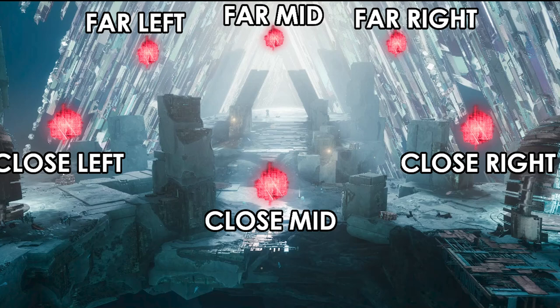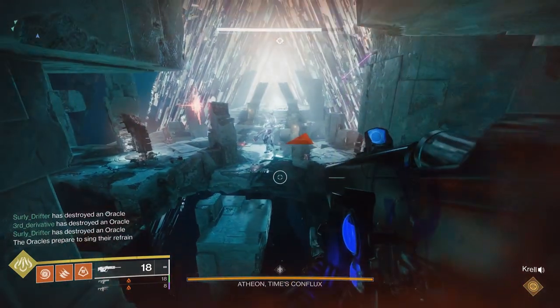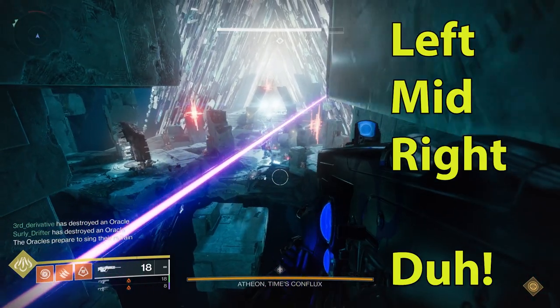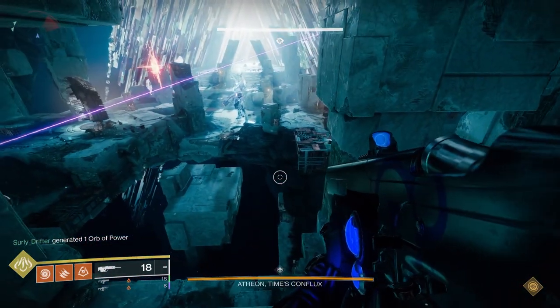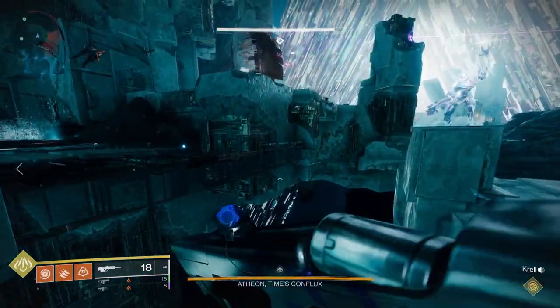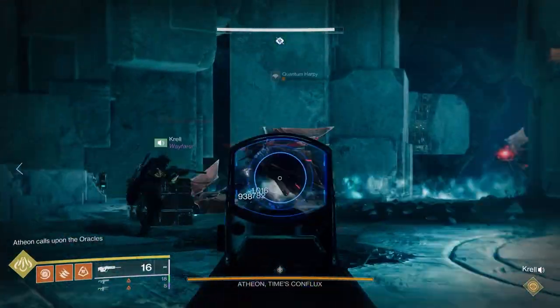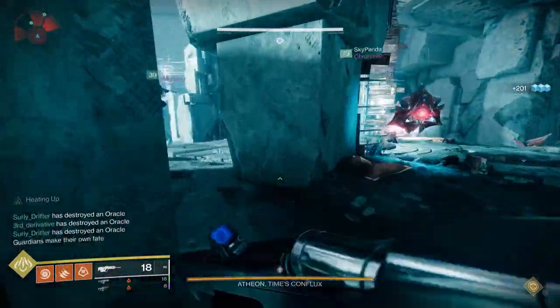To read the Oracles, we go left to right and then front to back. The six callout positions are: left-front, left-back, mid-front, mid-back, right-front, right-back — and it can only be three of these six each time. I just call the relevant positions — for example, if it's front-mid and right, I call 'front-mid right' so the team doesn't have to decipher extra locations. If the group is struggling, I just call out the first two, and the team automatically knows the third, since there are always exactly three. That's helpful especially for LFG groups.